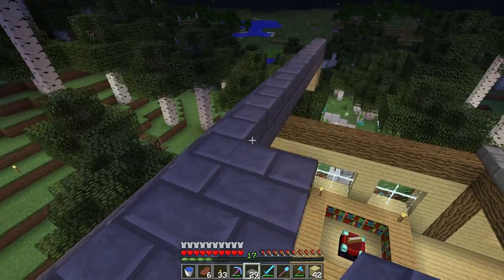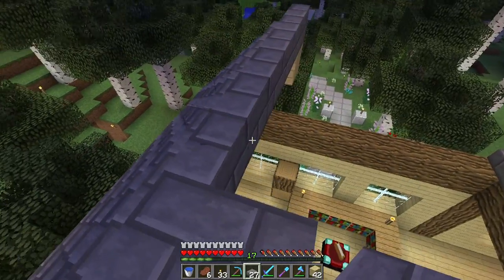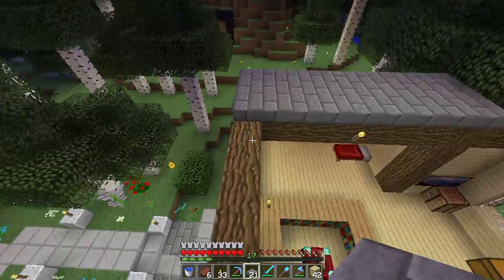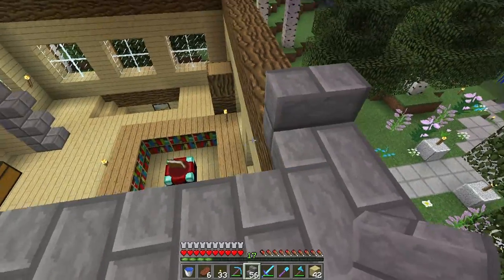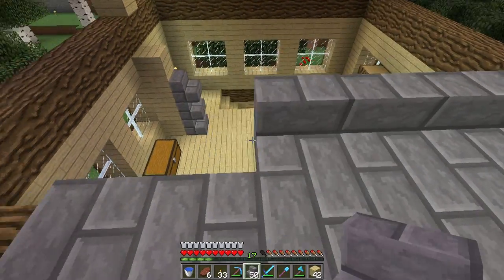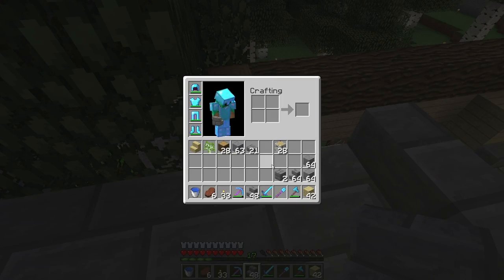Back down here, let's make a bunch of stairs — might as well have a lot. There we go, now we've got our stairs. I always place random blocks when building roofs just to get back up — whatever works. Now we've got that row complete. We flatten it out like so, then hopefully we'll meet these up exactly where we want them. Now we get these out and start placing them down — it should all be centered too.